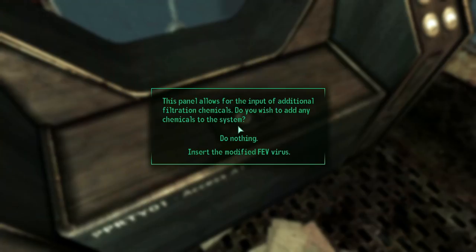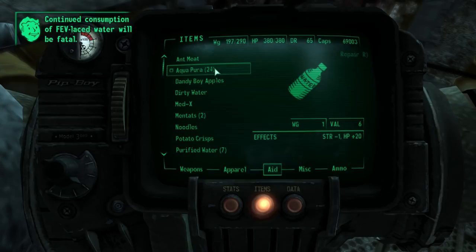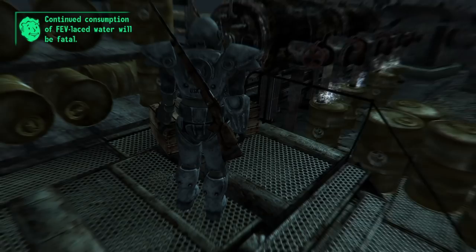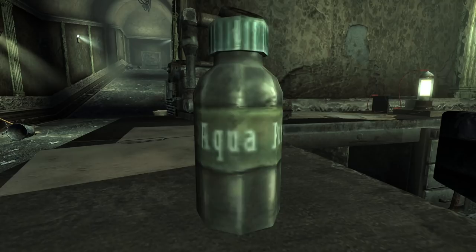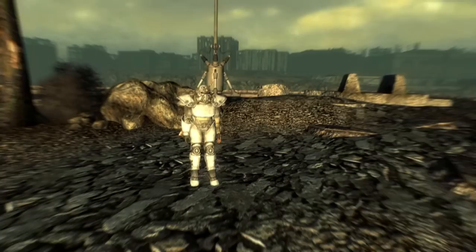Still, people like the lone wanderer will supposedly be immune to the FEV's effects. This, however, isn't exactly the case. If you choose to spike the water and you have Broken Steel installed, you will be able to find boxes of Aqua Pura out in the Capital Wasteland. If we drink it, the game will warn us that it will be fatal. Continuing consumption, the lone wanderer drops dead from the effects. This is terrific attention to detail that drives home the consequences of the choices we made at Project Purity.